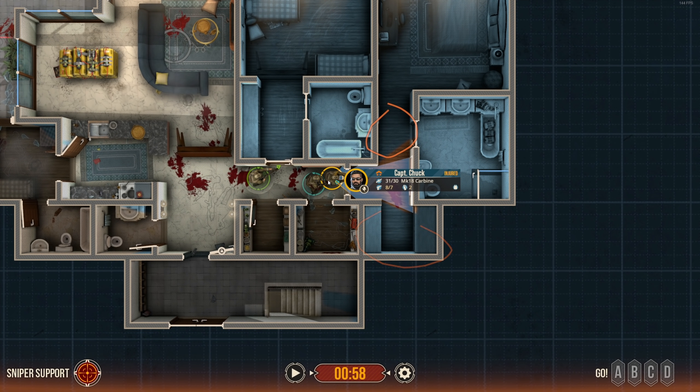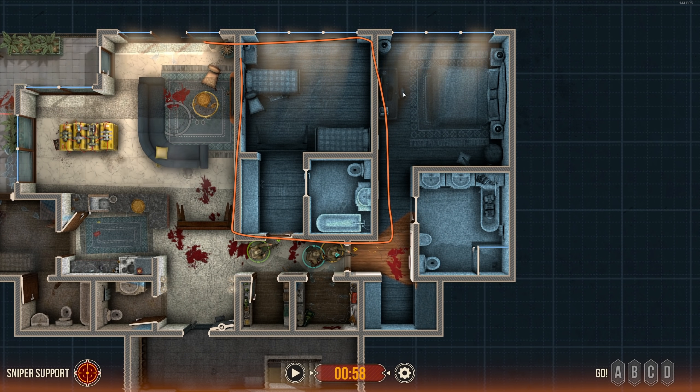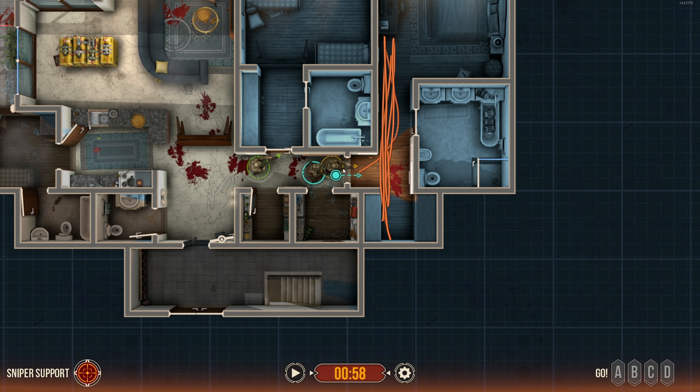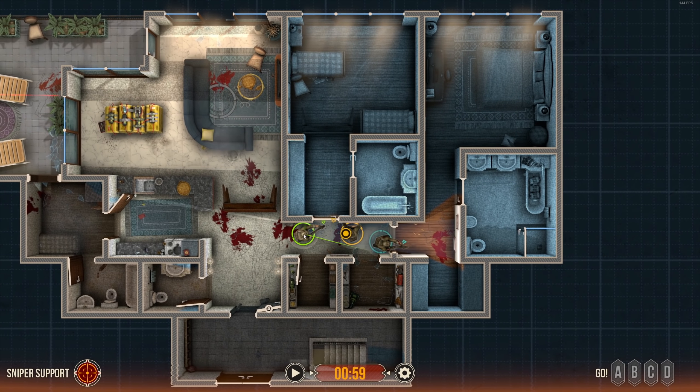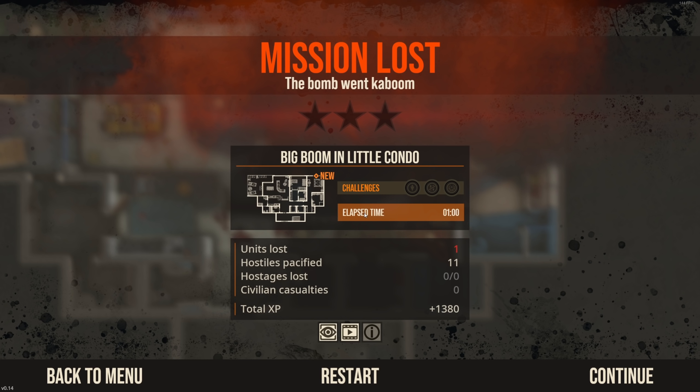We've got dead space right and dead space left. I think the proper call here is to take this room without having to worry about that right now. I'm going to pull blue up because he's the most injured — I need my higher health guys to breach. Green is full health, he's going in first. I think we flash this room. Oh — there's a second bomb! Oh my god.